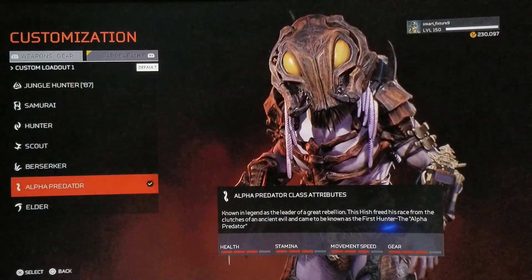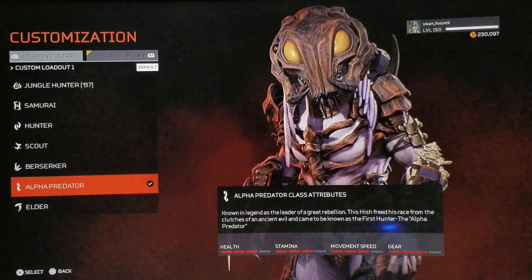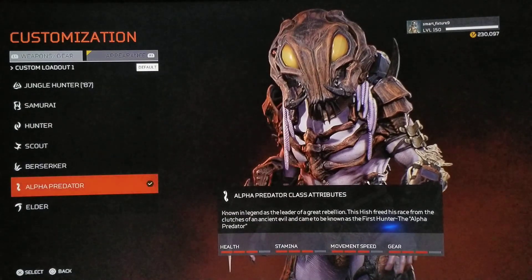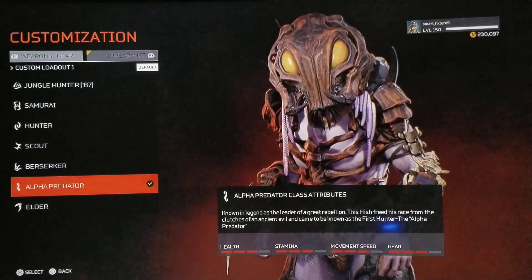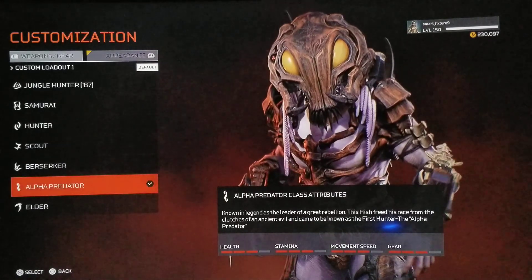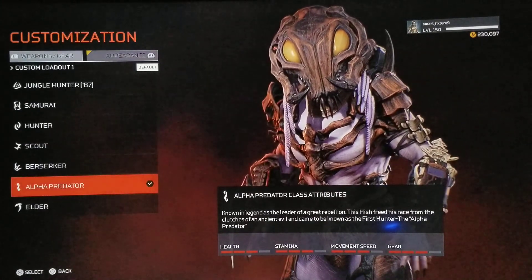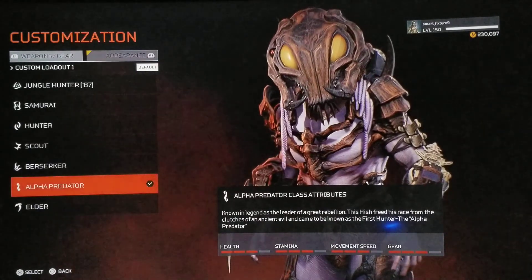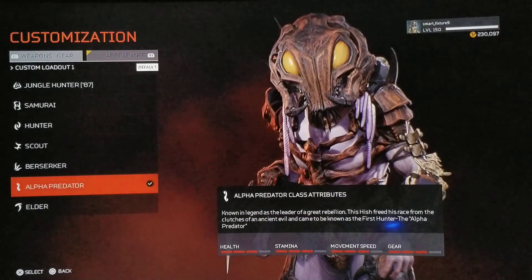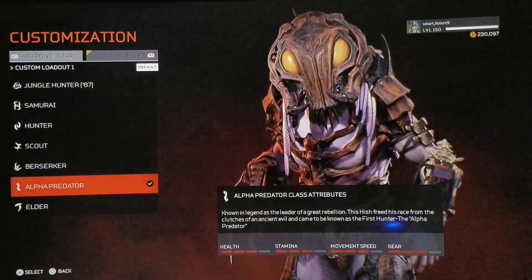Hi guys, welcome back. Great news today — patch 1.14 was released and with that we got a free, I repeat, a free Alpha Predator. I want to thank Illfonic immensely because I came close to buying the figure just to get that code to play with this character. It was a great surprise because I follow a lot of the YouTubers that do these videos for Predator Hunting Grounds and I did not once hear that the Alpha Predator was going to be released.